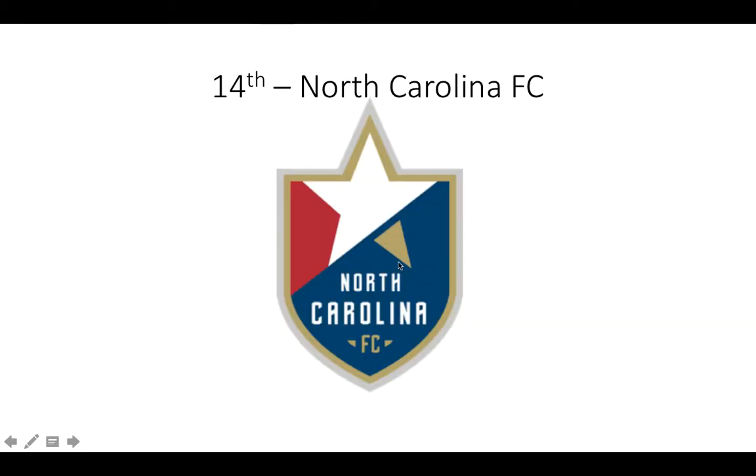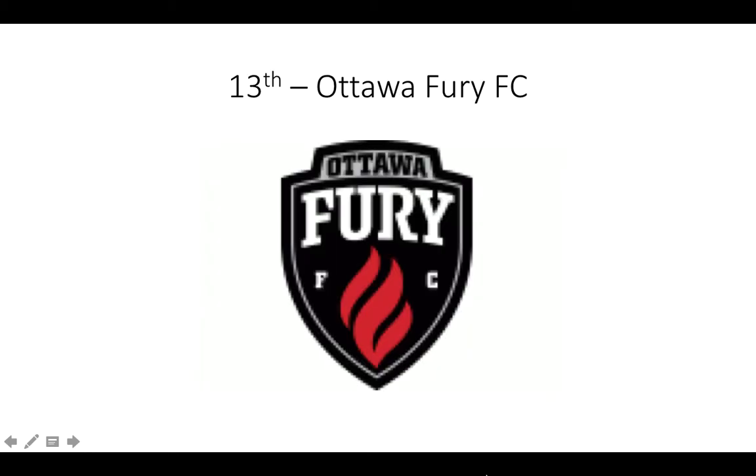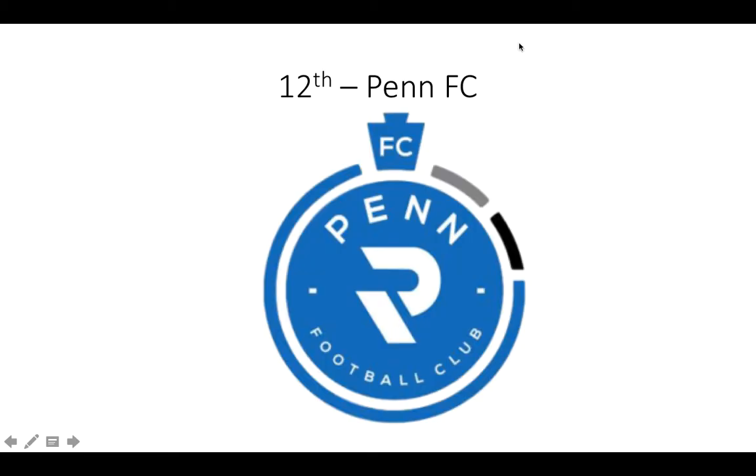NC FC — pretty nice. I love that little bit there, I love those two bits there. It looks great and the colors are great. Ottawa Fury — this is the inferior fire one to the Fire logo. The Ottawa Fury just looks appealing. Penn FC — I like these two bits and those dots and the P. It looks brilliant.